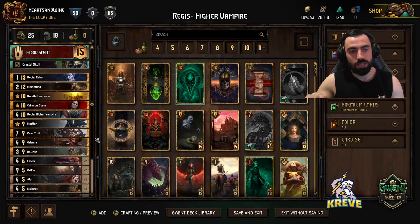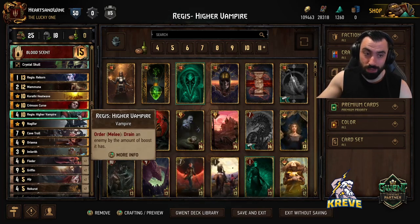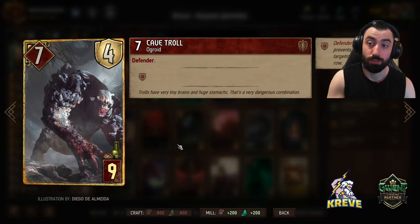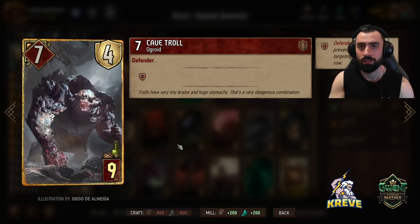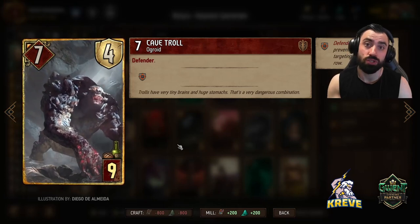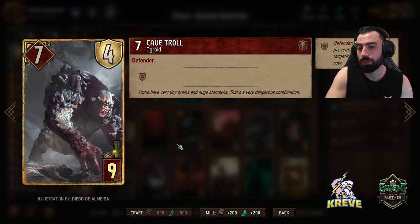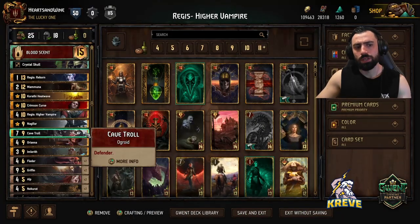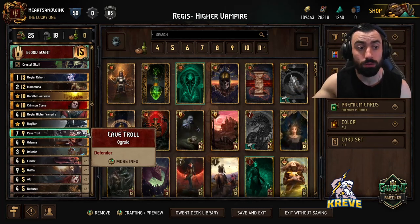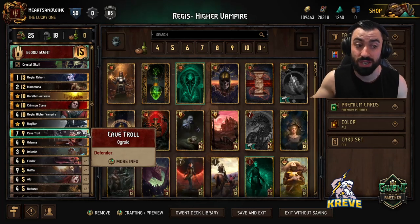A thing to note about this deck: we have 2 important units but they're row locked on different rows. Regis High Vampire is melee and Orianna is ranged. With Cave Troll, obviously we cannot defend both because of that. But I really have Cave Troll in this deck to defend Regis High Vampire because he's very sensitive at just 4 power and has an important order ability you have to wait on. Whereas Orianna can boost and can have a taller power, maybe evading instant removal from lower damage cards. Save Cave Troll to be played with Regis High Vampire - into round 2 if you're bleeding the opponent, set up Cave Troll, play Fledders behind Cave Troll, then Regis High Vampire late towards the end of your round 2 bleed.